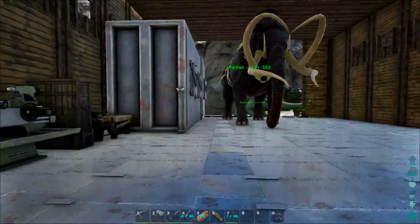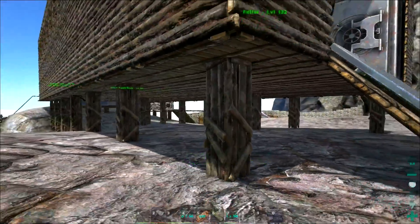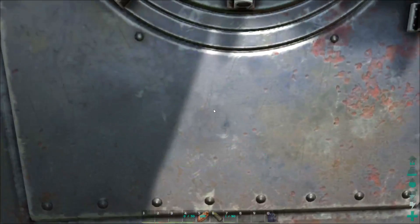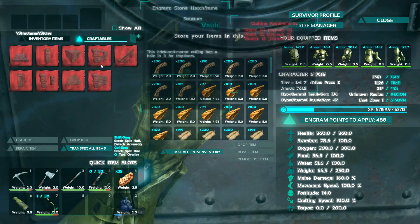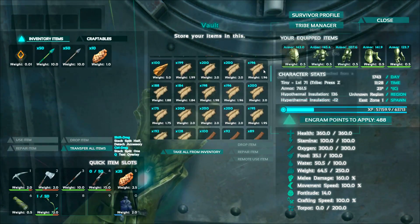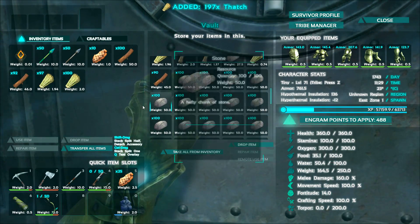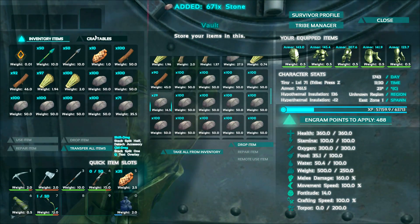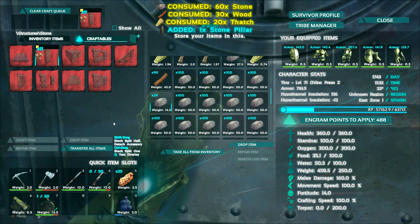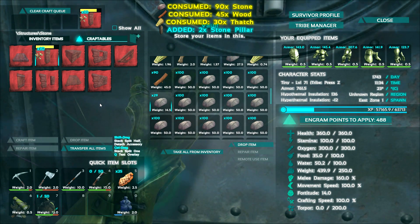The one thing I want to do first is the pillars. There's a possibility things will fall down when we replace the pillars — it shouldn't happen, but it might. So, craftables — what do we need for pillars? Stone, wood, thatch. Easy peasy lemon squeezy. Grab a couple of your favorite stacks of wood, grab some thatch, put some stone in here — one of these, one of those. Bam, 12! We're doing it, peeps! I think we're going to do a building montage. Check it out!